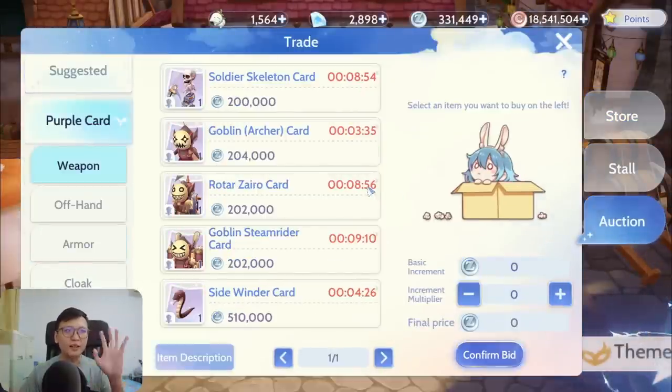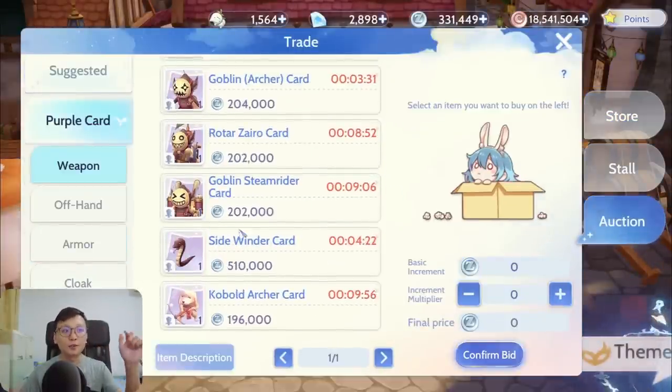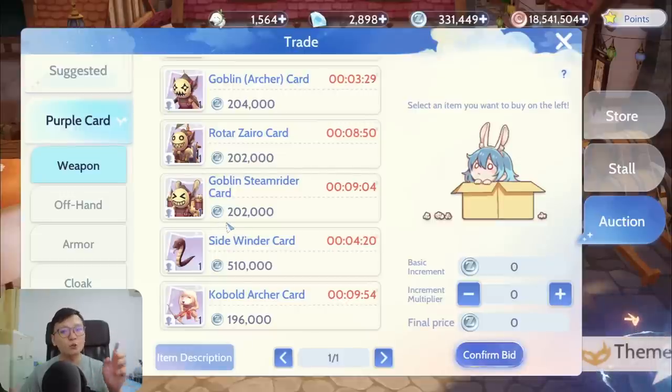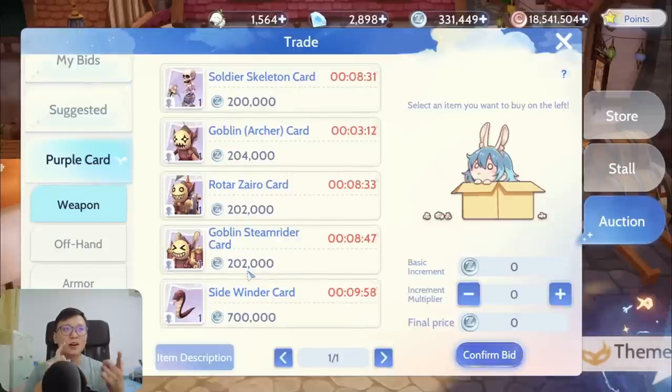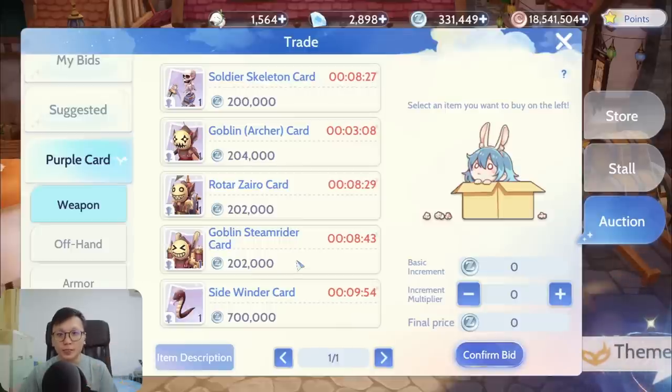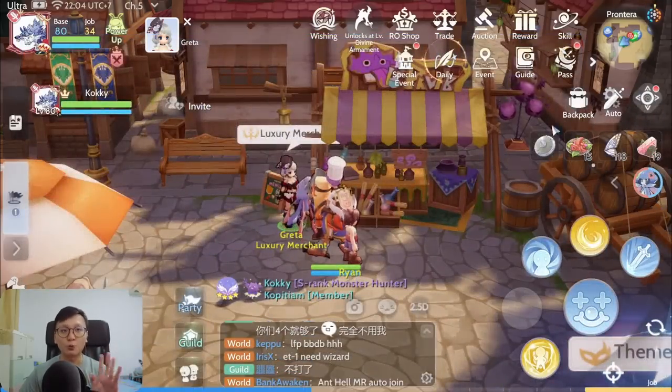If you are lucky enough to get a purple card, the first question on your mind must be how much Zenny you can get. Imagine you got a Skeleton Worker card and see prices closing in the auction house upwards of 1.9 million — the Minerals card also closing for 1.9 million, and the Hydra card closing for around 1.1 million. You must be thinking you can get that amount of money. But to your disappointment, that is not the case, and that is where the black market comes into play.